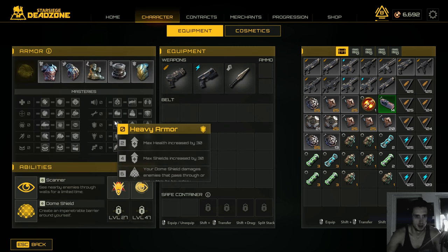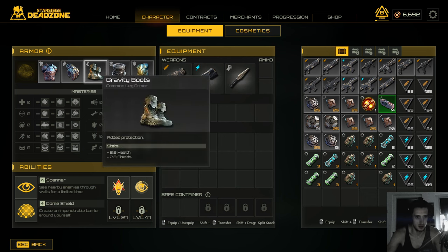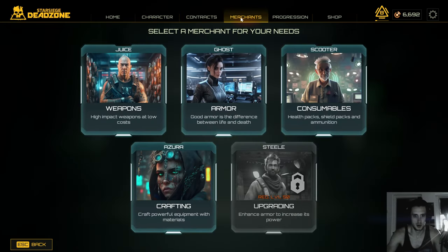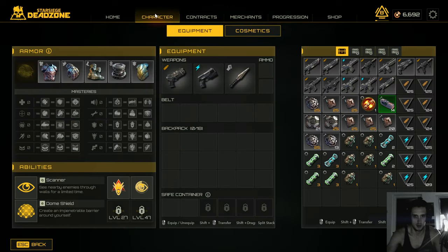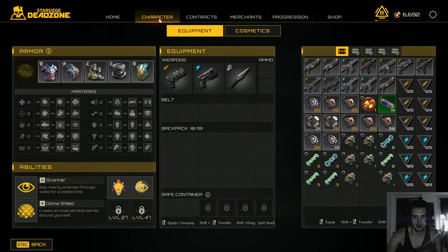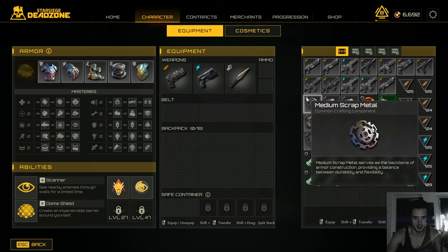Default and dome shield is what I'm using right now to get the turret. The other thing you can see here is armor — you get that through questing, buying it from merchants, or crafting it yourself. I hope that wasn't too complicated. Here's your character, your stash, your guns — that's pretty much the default stuff.